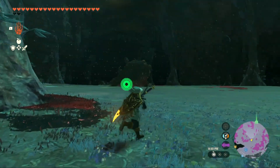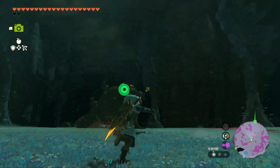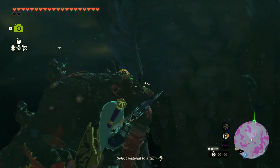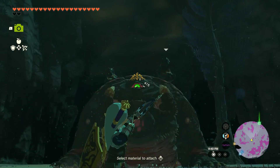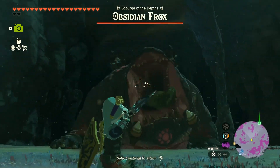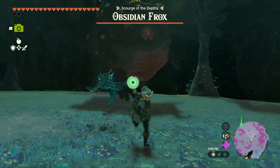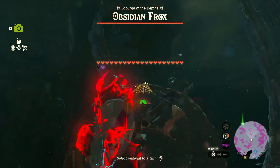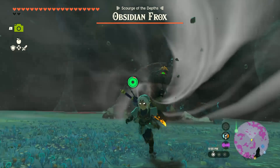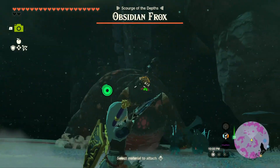We're going to encounter another Frost — sure, why not? We can fight another Obsidian Frost. Let's go pull up our bow and go fight it with arrows. The weak point is the eye. Now it's sucking us up like a vacuum cleaner, so we're going to have to sprint quickly so that we don't get swallowed by this beast.